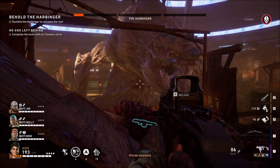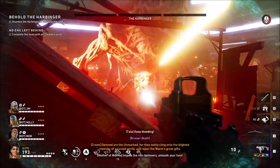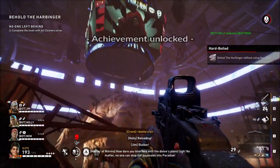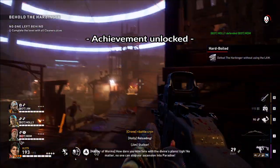There you can see the weak spot area — and that's the weak spot. The boss is dead, and there we see Achievement Unlocked: Hard Boil — Defeat the Harbinger without using the LAW.